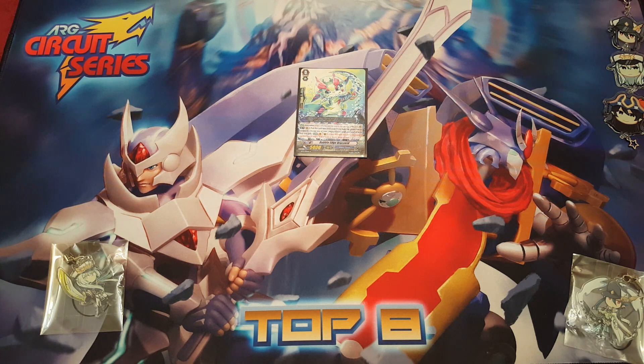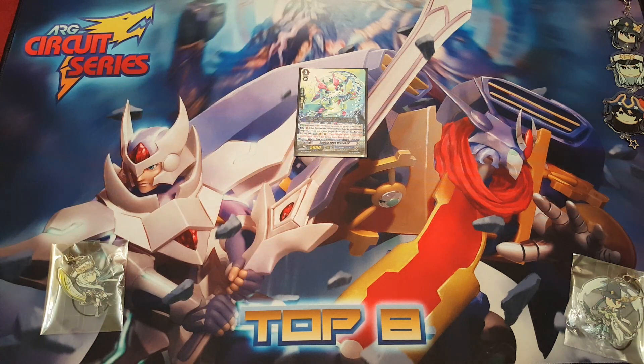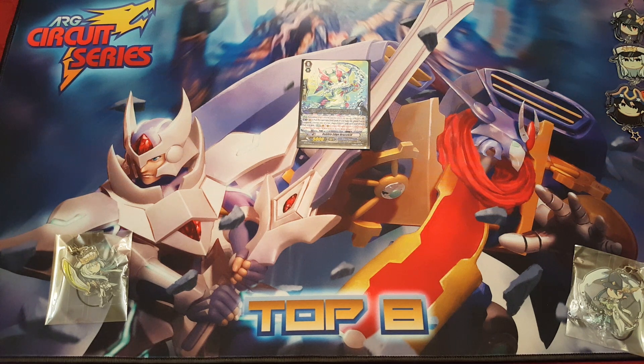So with the Trinity pieces - one being Bubble Edge, two being your six draw trigger lineup, and three being Saberflow - you're able to give Thavas an actual hand advantage engine against other decks that can generate advantage more easily. We're talking about Overlord, ZTB, Night Rose, Chaos, Luard - all these top decks can end with 10 cards in hand and still apply pressure on first stride. So you need to compete with that.